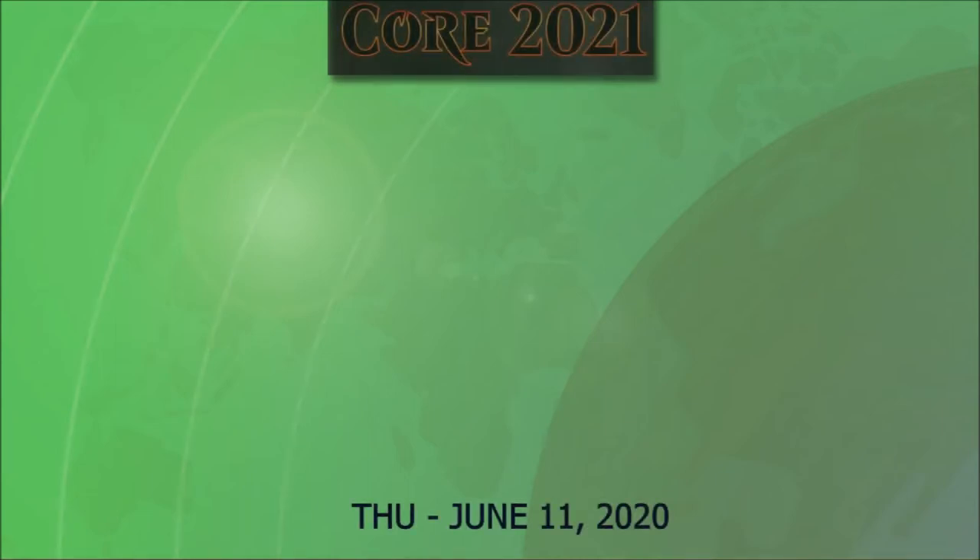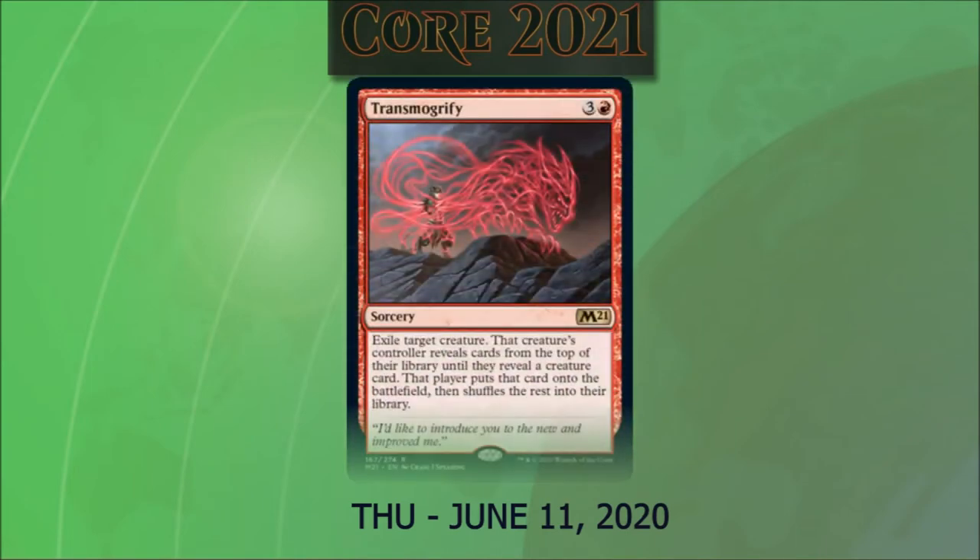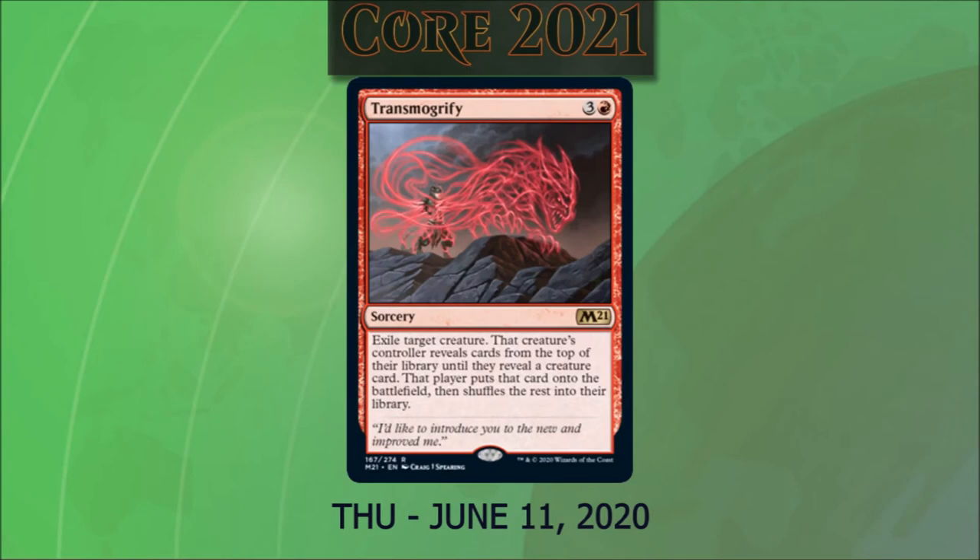Thursday, June 11, 2020, they revealed the following cards. Transmogrify, cost three and a red, is a sorcery. We exile target creature. That creature's controller reveals cards from the top of their library until they reveal a creature card, puts that card onto the battlefield, then shuffles the rest into their library. This is a very similar effect to Chaos Portal. It's interesting removal, but a little expensive for what it does, and hilarious when it backfires. This card could also be used as an alternative to Polymorph in red for a shenanigan-style deck.